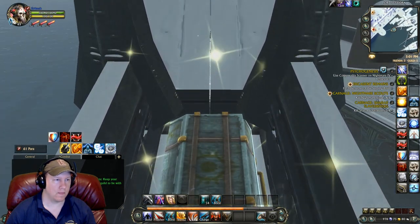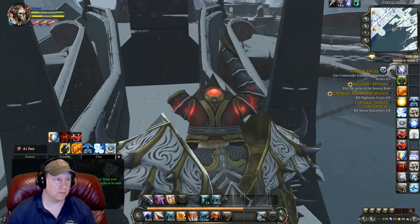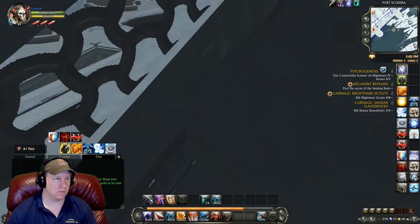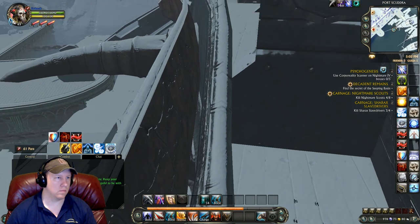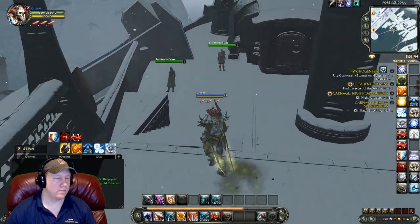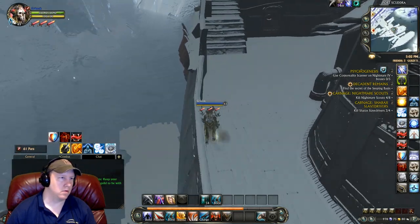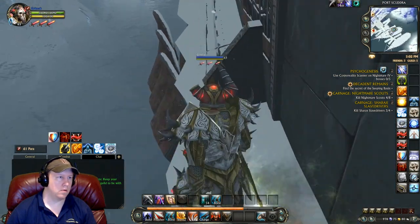We get the first chest right here, and getting out of this thing is a little funny. I tried jumping along the side but learned that if I just turn around and jump on the lower ledge I can get out pretty easily. Riftgreat.com broke the news on this and they always have the latest news on everything Rift, so you guys need to go to that website and visit it often.